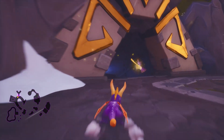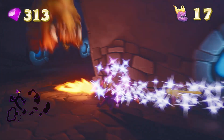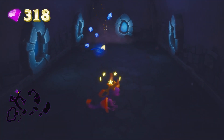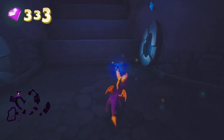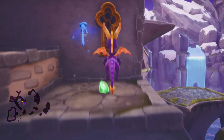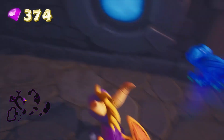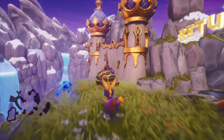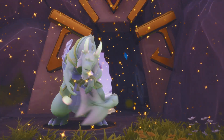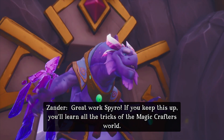We're going up here and then down here. We woke up the giant! Oh, fireworks — yay! Didn't expect that to happen, but oh well. We're gonna go up here, all the way to the top. Okay, that's the beginning of the level. Let's rescue Xander! 'Great work, Spyro. If you keep this up you'll learn all the tricks of the Magic Crafter's world.' I hope so!